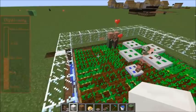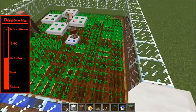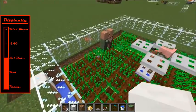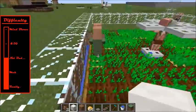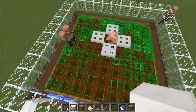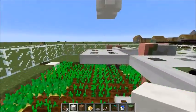It's based on ImpulseSV's design, which was good, except for one fatal flaw, which was that the babies often didn't exit, and so the villagers just built up in this area. I've fixed that with this zombie pigman named Ralph.